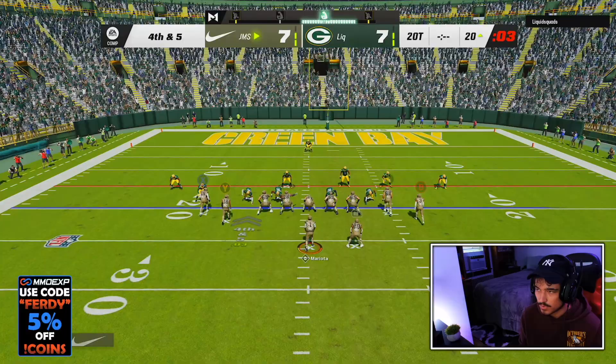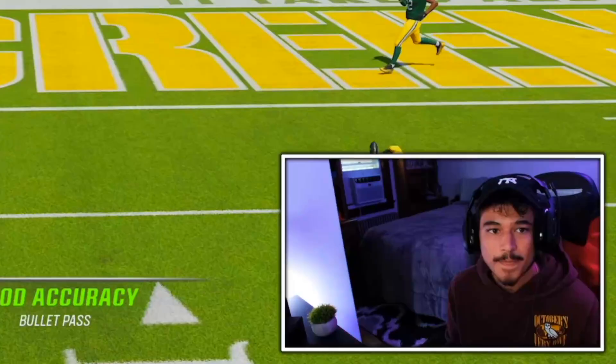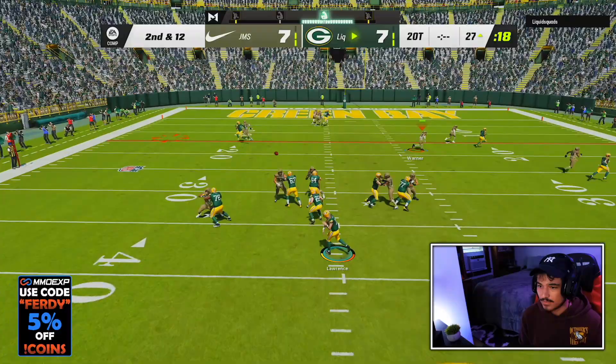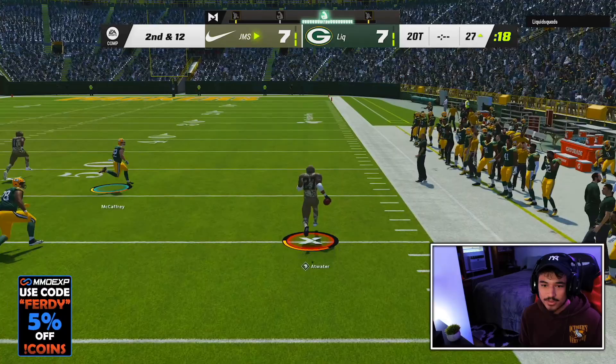He's open over the middle, but this really makes no sense to me. Just take your three — it's really a C route, isn't it? Why did he not take his three? Am I confused on how these house rules work, or is he? I thought he could just take his three and win. That's what I thought.